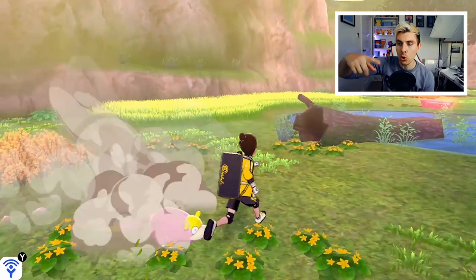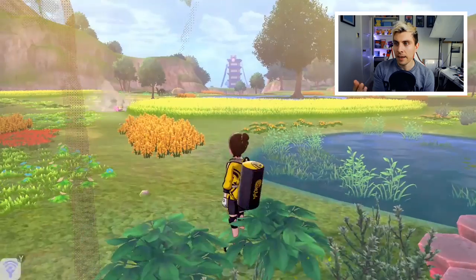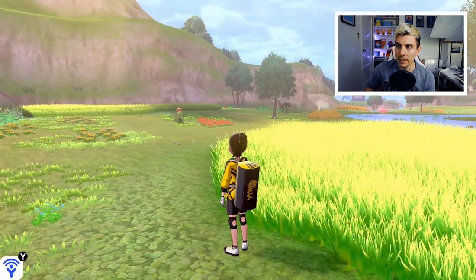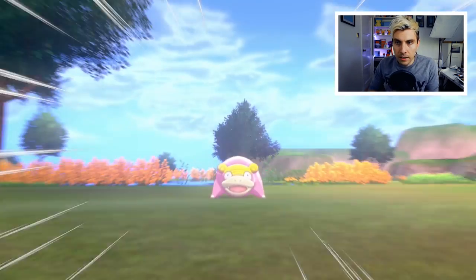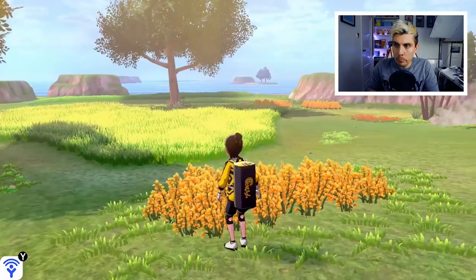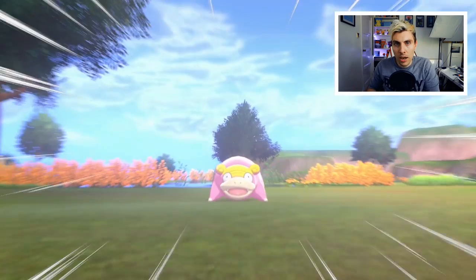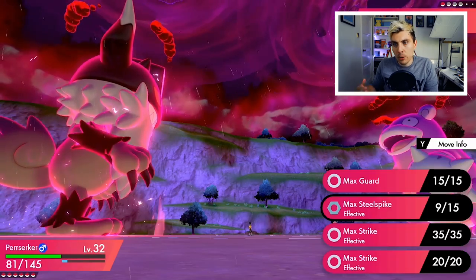You just need to watch where the Slowpokes are moving in a circle and stand in their path — they'll run into you, so you don't need to chase them with your bike. Get yourself positioned in the different areas along their cycle path. There are only three of them so it shouldn't take too long. The trickiest part of the three trials is the running around without access to the Corviknight ride, so you can't just fly back to the dojo — it's a fair bit of back and forth.